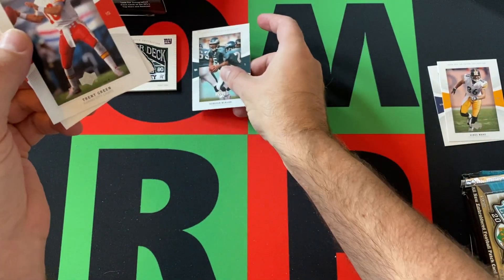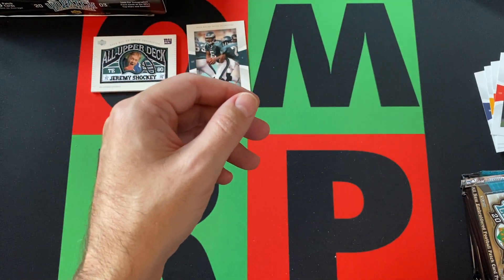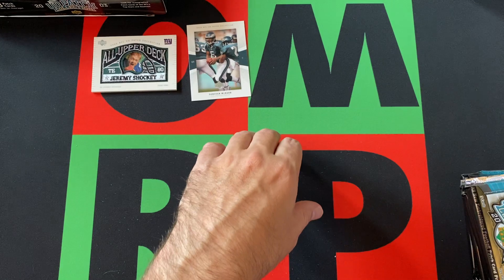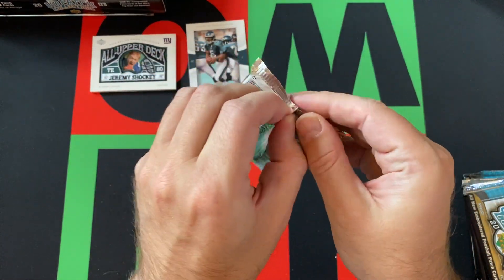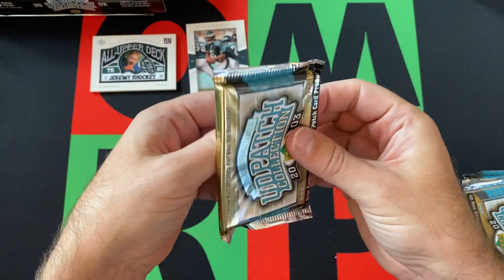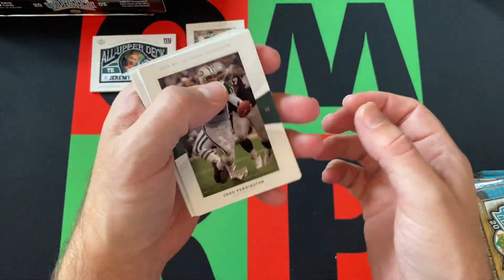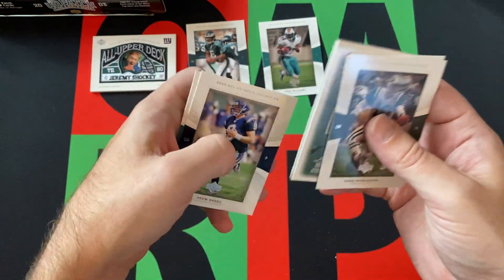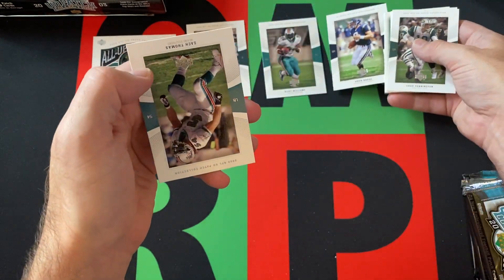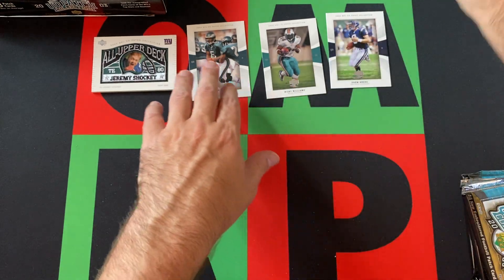There is Donovan McNabb. Trent Green. Corey Dillon ran things in that pack. We got Chad Pennington, Mark Bulger, Ricky Williams, Drew Brees, and Zach Thomas rounding things out for that pack.